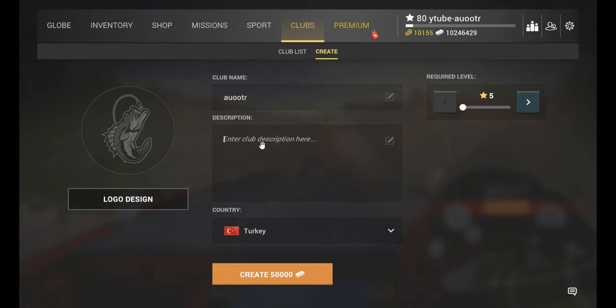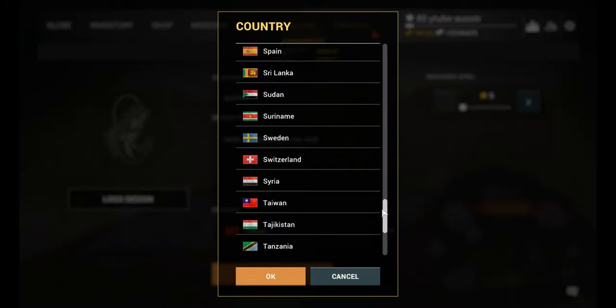First of all, let's write our club name and club description. Here you can choose which country you want. Since I am Turkish, of course I choose Turkey.